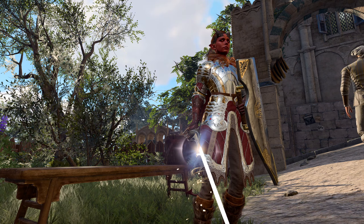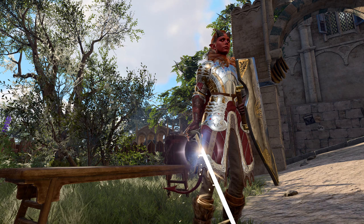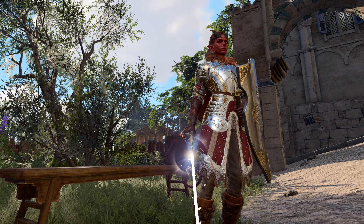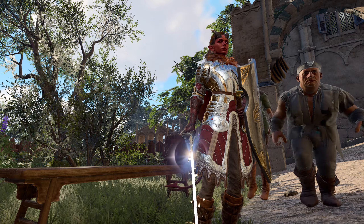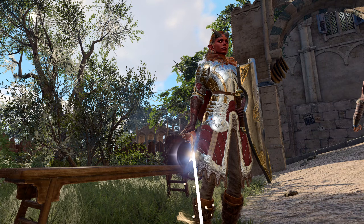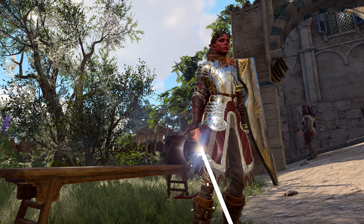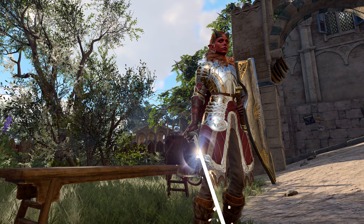When I kind of saw the synergy between the two strategies I used in both of these videos, I thought I need to make this its own thing. Earlier this week, I uploaded a video that was my all-paladin party, and in that video I included a build that I felt was pretty unique — basically being able to use Searing Smite in combination with the Pyro Quickness Hant to use the Charger feat multiple times per turn, zipping all around the battlefield doing massive fire and radiant damage.